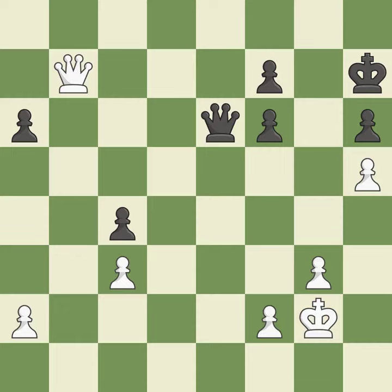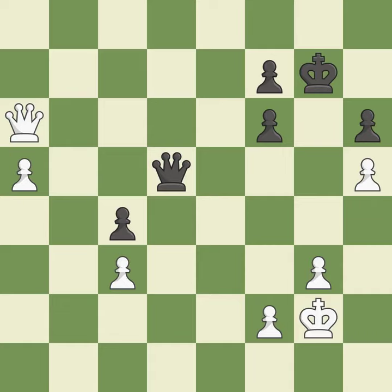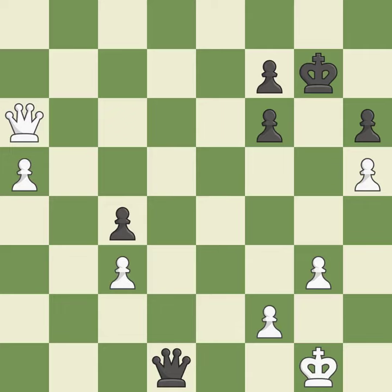Backs off — ideal. Perfectly on point — ideal. Very precise — best. The best choice is this one — ideal. This forks pieces by creating a simultaneous attack. This threatens to create a passed pawn — best. This maintains the balance in material with a good trade — best. This defends the attacked pawn — best. This steps away from the checking queen — best. This avoids the queen's check — ideal. This defends a pawn that was under attack and had no defenders. This is the only move that works — great move. This steps away from the checking queen — best. Perfectly on point — ideal. This evades the check from the queen — best.